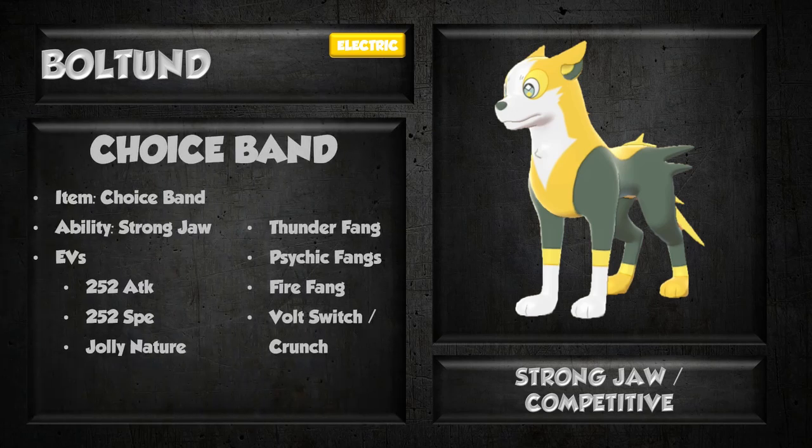Taking a look at the first set: a Choice Band set. Choice Band is your item, Strongjaw is your ability to boost Bite-type attacks by 50%, with 252 Attack, 252 Speed, and a Jolly nature to maximize speed and offensive capability. We're running Thunder Fang, Psychic Fang, and Fire Fang. Thunder Fang and Fire Fang feel pretty mandatory — Fire Fang lets you hit Grass types that think they can stomach your electric moves. Between Psychic Fang and Crunch, you do have an option there depending on your team. I also think Volt Switch is something you want to consider — if you think your opponent's going to switch in their physical wall, you hit them with a decent Volt Switch, get some chip damage, and bring in a more useful attacker. Between Psychic Fang and Crunch, it comes down to team synergy — if you need to hit Psychic types, run Crunch; if you need to beat Fighting types, run Psychic Fang.